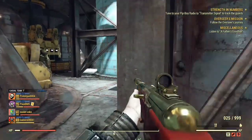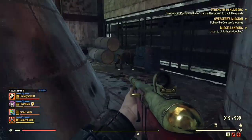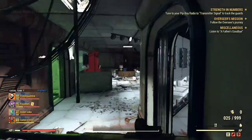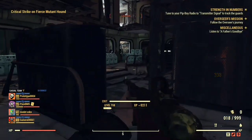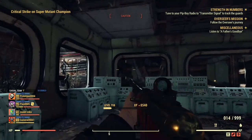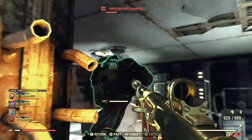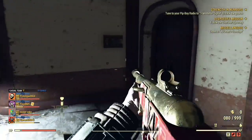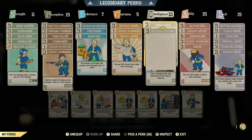The B25/25 Fixer while standing does 555 to 590 damage. While crouching — the Sneak perk card makes it 75% harder to detect — it does 373 to 600 damage. I'd recommend having a Bloodied 25/25 Handmade or Bloodied 50 crit 25% AP Handmade.